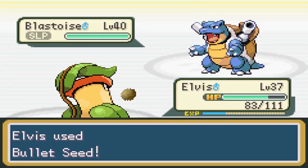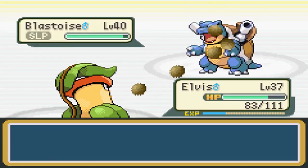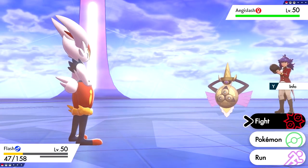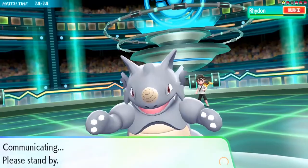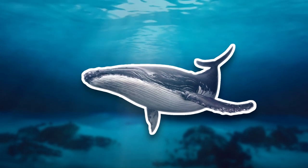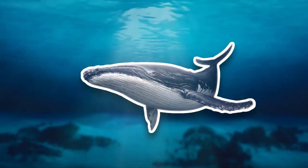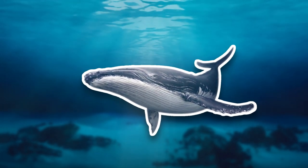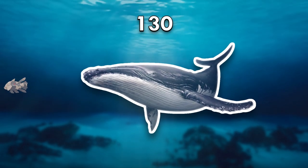Defense wasn't too hard to determine. It's based on the armor, hide, and/or skin an animal has — basically how resistant they are to physical force. It was very important that I made sure defense and HP were separate stats. That's why HP was more about size, while defense was about the exterior of an animal. I figured a whale would have the highest defense stat here with its 6-inch blubber and skin. Then I assumed that since a whale isn't tougher than a Pokemon covered in steel or rock, its defense should be capped at 130, then proportionally scaled the numbers down for each animal based on how thick their exterior is.